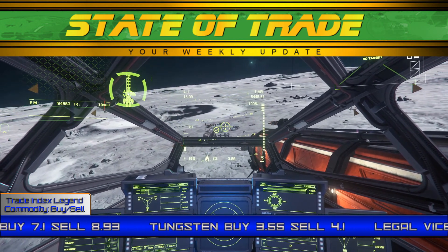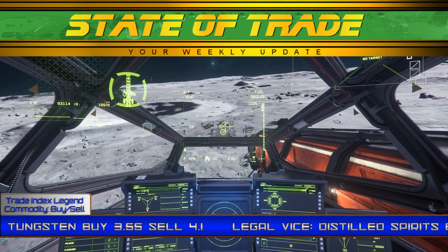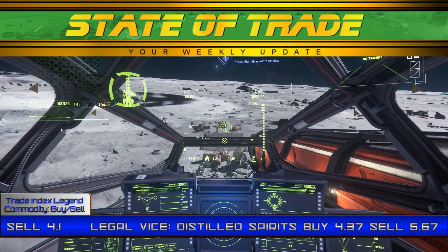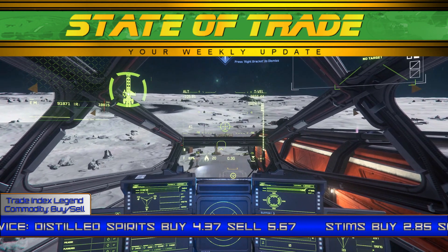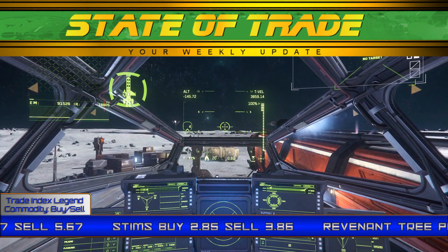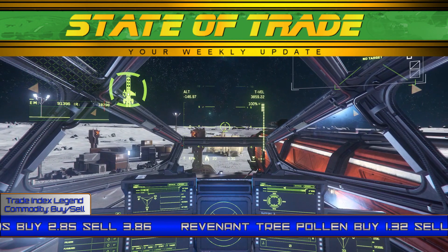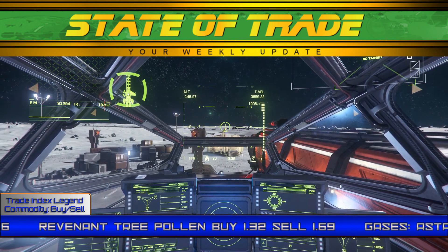Gold traders are advised to migrate to Magda and Aberdeen for plentiful stock and better pricing. Titanium follows a similar pattern, with Ariel deposits sitting at a base price of 7.10. However, prices at Tramon Meyers have climbed as high as 7.99 UEC. It is not advised to trade Titanium from Crusader at this time. Aluminum returns to 1.11 UEC and sees no change. Tungsten also returns to a base price of 3.55 and sees no change.